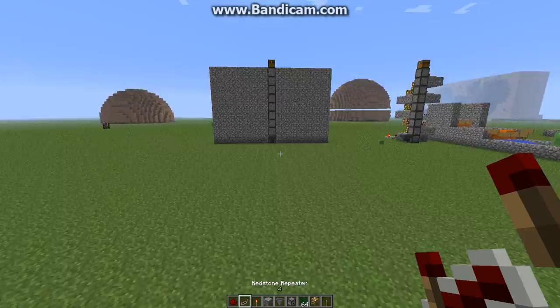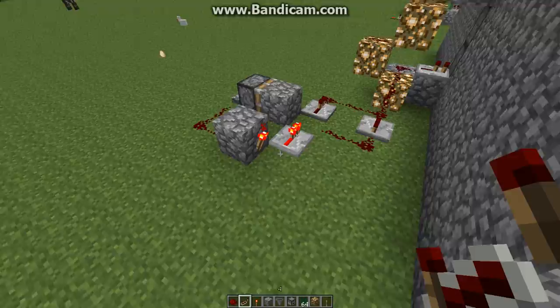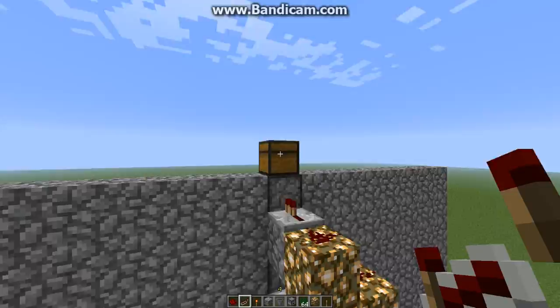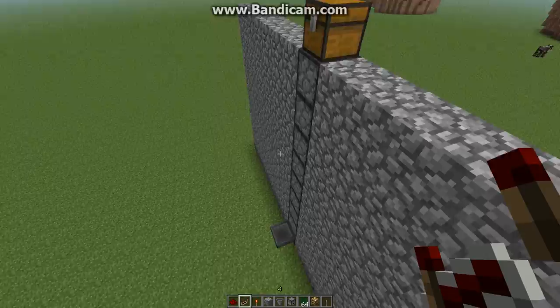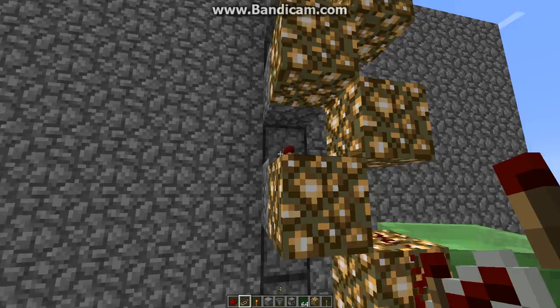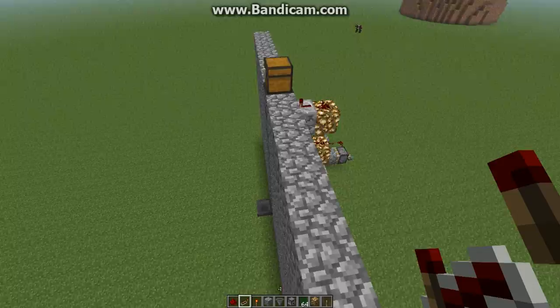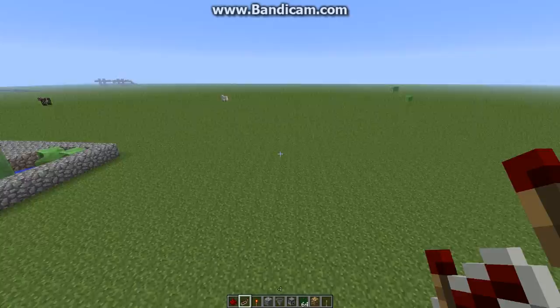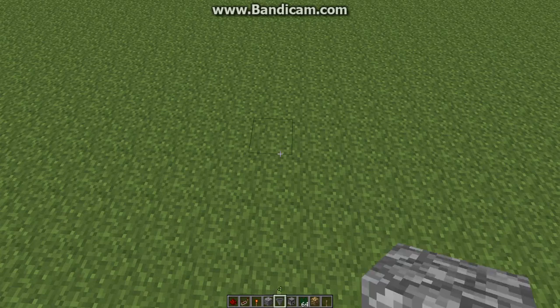Before I get on to that, let me show you how it works. A constant pulse is activating every single one of these simultaneously. That's why it keeps clicking — even though nothing's in there, it just clicks and makes that clicking sound. Basically, if there's nothing in here, it'll just click constantly making a really loud, obnoxious noise.